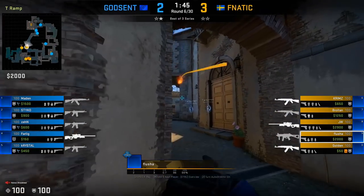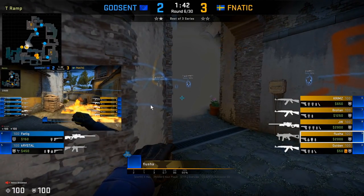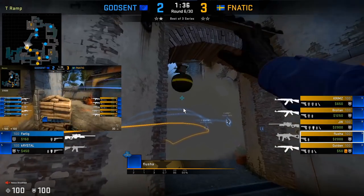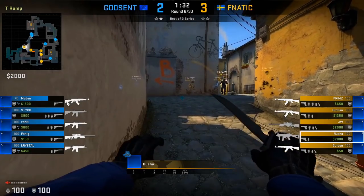The timing with the nades is very important. The CTs throw deep smoke Banana, and Flusha is only waiting for when those nades come through. As soon as the nades come through, Flusha throws the flash and also throws a nade at half wall — this is perfectly timed to hit the player when he takes his half wall position.